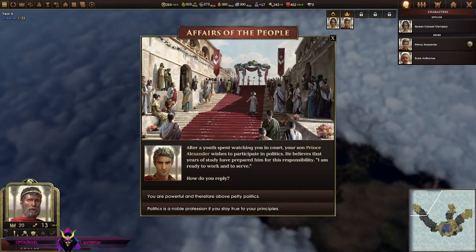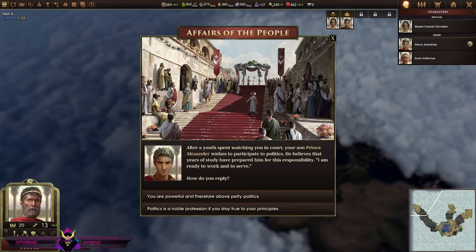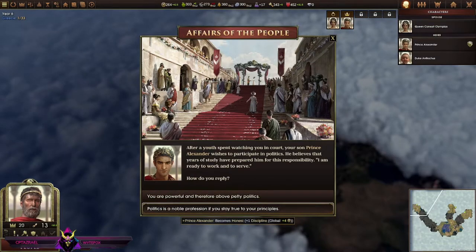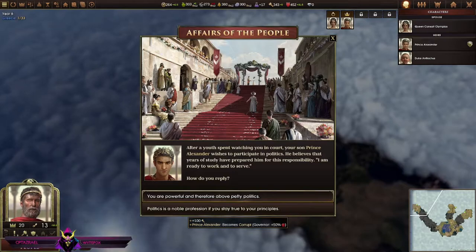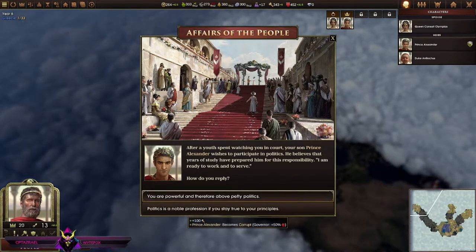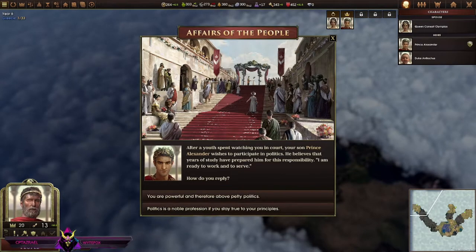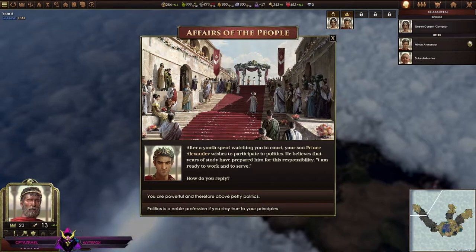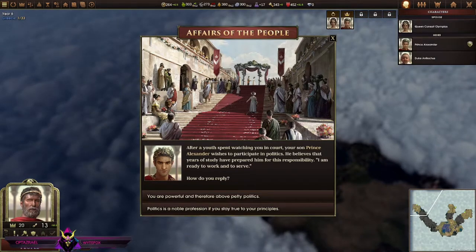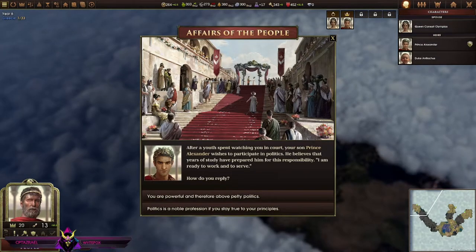After a youth spent watching you in court, your son Prince Alexander wishes to participate in politics. He believes years of study have prepared him for the responsibility — 'I am ready to work and serve.' Oh wow, we have to make a big choice here. I'm playing Philip of Greece and I didn't even think about the fact that one of his heirs to start with is Alexander — Alexander's father. I'm trying to role-play him being the man like he was.